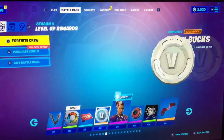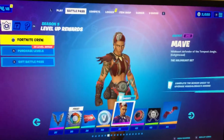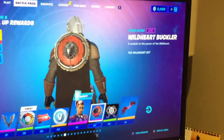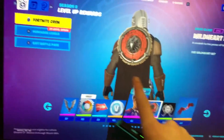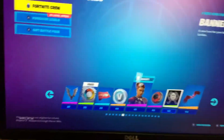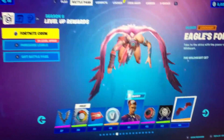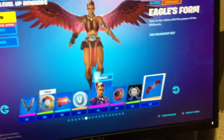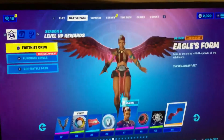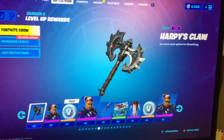Pretty good, Helena, if you ask me. 100 more V-Bucks, Mave skin, Heart Buckler back bling - it's really weird how you can put a back bling over the Mandalorian's cape, I don't know if that's a glitch but I don't think it is. Banner icon, Eagle's Form - a really good glider - and then that Harpy's Claw.